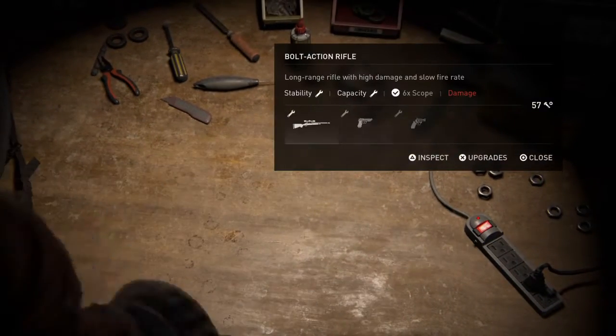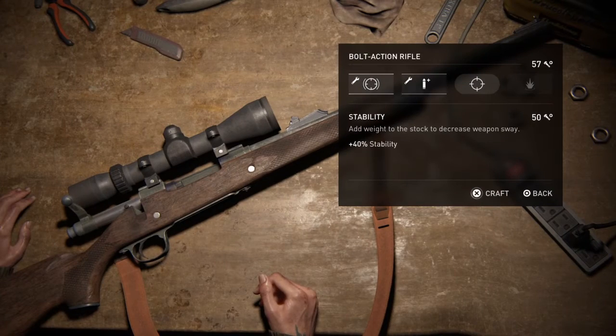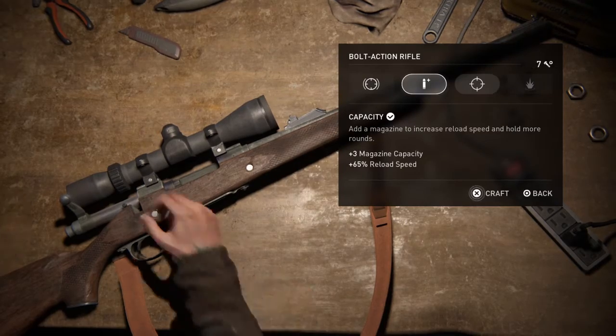Volt action rifle. Semi-volt action rifle. Available upgrades: Stability. Capacity — craftable. Add a magazine to increase reload speed and hold more rounds.